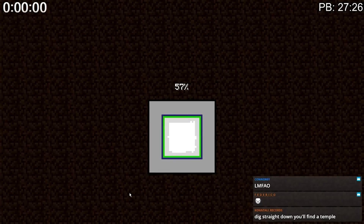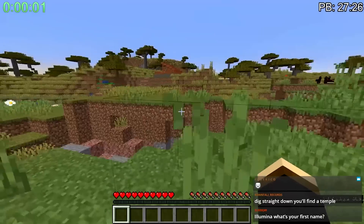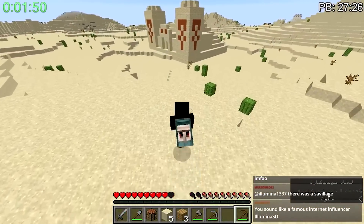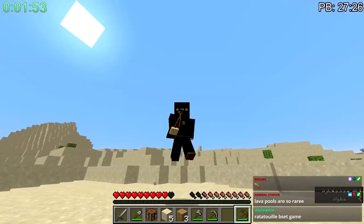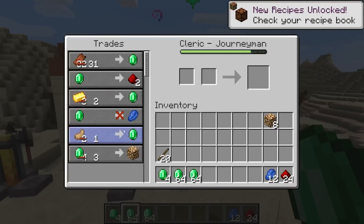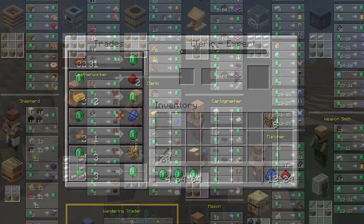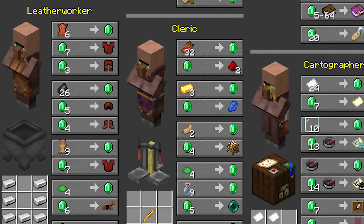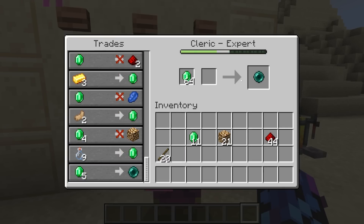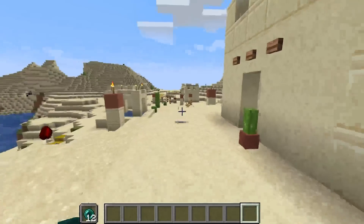As speedrunners loaded into seeds, they not only had to think of what biome they spawned in, but they also had to reset if there was no village or temple close to spawn. But this route had a huge inherent flaw, and it all came down to how the cleric rolled its trades. A cleric is a profession villagers can obtain, and trading with one will eventually provide the player with enderpearls. However, in some cases it doesn't.